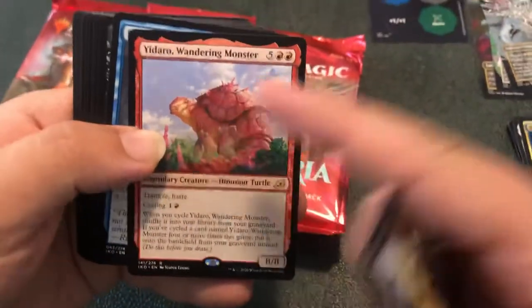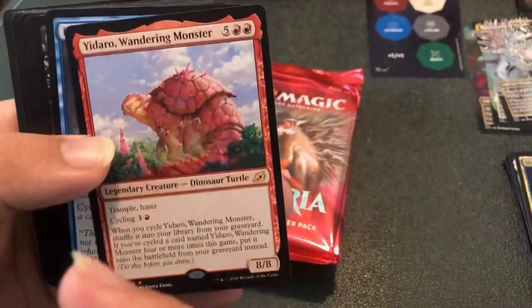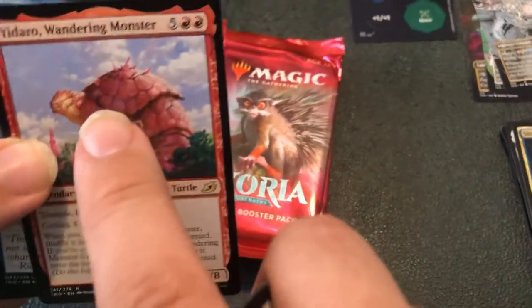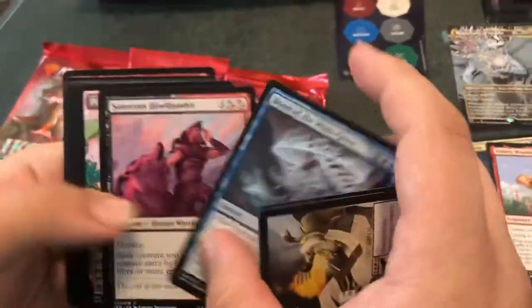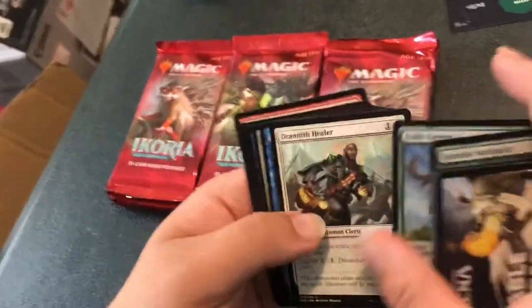Yadaro, the Wandering Monster — this card also has a Godzilla version and it's a really good card. It's a seven-mana 8/8 with trample and haste, and it has a cycling cost of one and a red so you pay one and a red, discard it, draw a card. When this card is discarded for its cycling cost, you shuffle it back into your library. But if you've cycled Yadaro at least four times this game, you put it onto the battlefield instead — so it becomes effectively a two-mana 8/8 trample haste that replaces itself. And we get a full art Porcuparrot — look at that art, it's like one of the only red birds in existence.